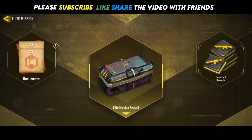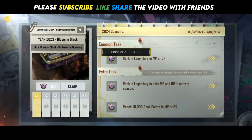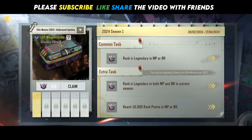Now let's talk about Elite Mission 2024 Underworld Uprising free permanent legendary weapon. This time you can unlock a free legendary easily through reaching legendary rank in ranked mode. In 2024 you can get three legendary medals in one season — two for reaching legendary in battle royale and multiplayer, and one when you reach 10,000 rank points in either mode.